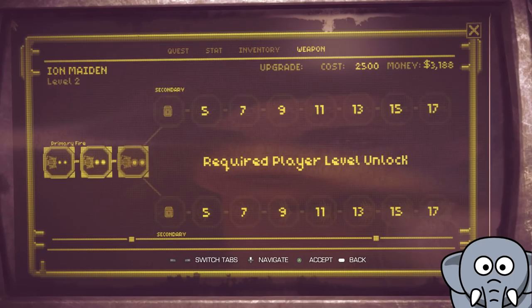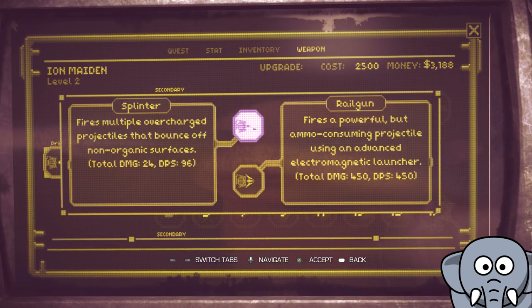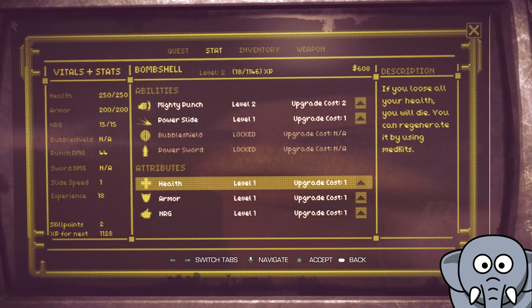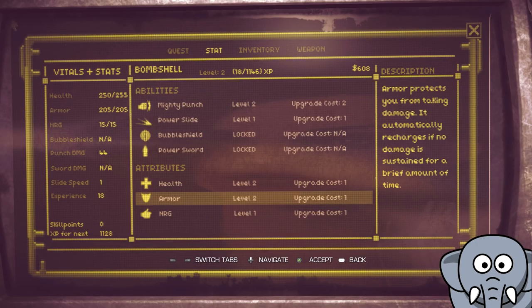Character progression: with money you can upgrade all of your guns, giving them added damage or alternate effects, or you can simply buy ammo from shops. Each weapon also seems to have a branching path, which means you'll have to choose which upgrade path to follow — this is actually kind of nice. Whenever you level up, you gain ability points which you can use to upgrade your stats like armor, health, or effectiveness of your special abilities.